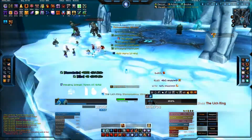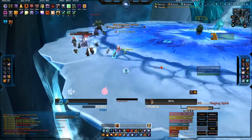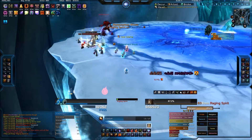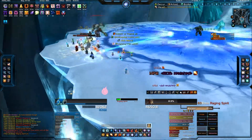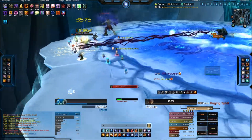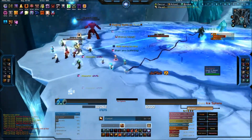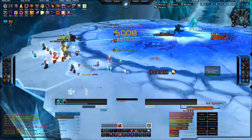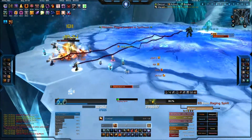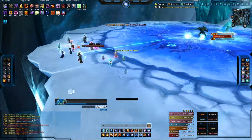All you gotta do is get onto the outer platform and wait for these raging spirits to show up — and there's one right there. The tank will face them away from the raid, and all you have to do is nuke them down. You'll also have these ice feeders targeting a character in the raid, and you will just have to kill them before they reach their target, as they will explode and send that player off the platform.